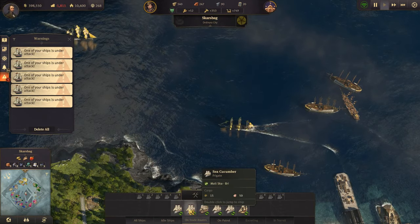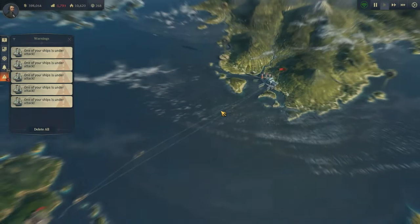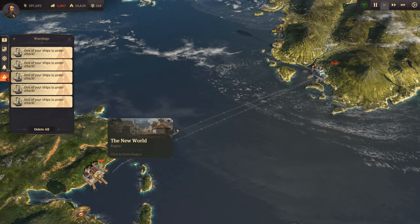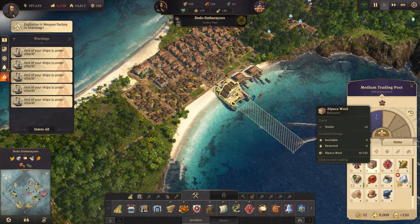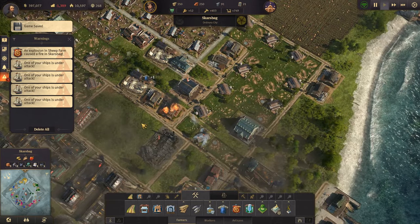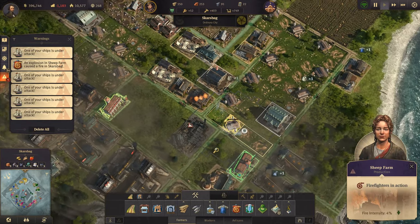The Epiphany and the African Queen are on the cotton fabric route, and the Walrus is bringing back 50 rum and 50 cotton fabric as well. We should be making quite a bit of cotton fabric now. Then there's a factory explosion alert — how does a sheep farm blow up? And there's also a ship under attack notification.